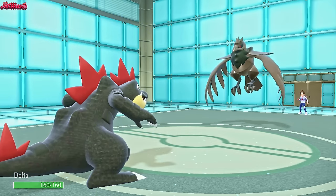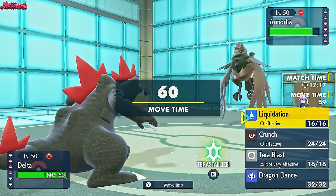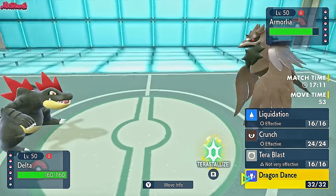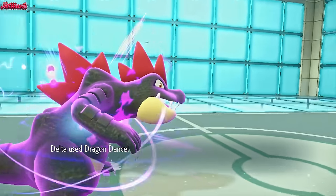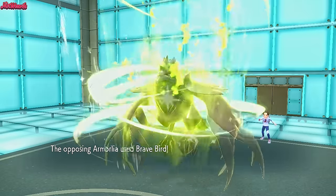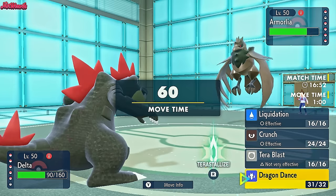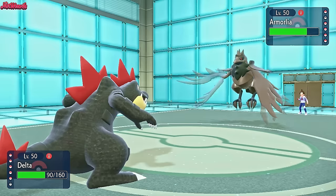The reason I'm going for Dragon Dance on this Corviknight is because A, they are weak to Electric, and B, if they Tera Water, we can still Tera Electric. Dragon Dance comes through. They probably go for a U-turn if I had to guess — they go for a Brave Bird instead. Brave Bird comes through and does about half to us, and they get damaged by the recoil. Now I want to Tera Electric and Dragon Dance again.